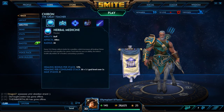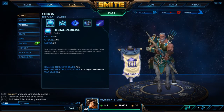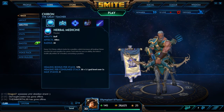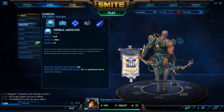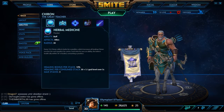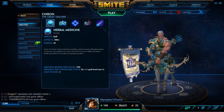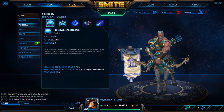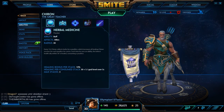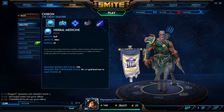Starting with his abilities — just like every other god in Smite he has a passive, three abilities, and an ultimate. His passive is called Herbal Medicine, which says every 12 seconds Chiron collects herbs called Apologous, which increases all healing Chiron receives. For each Apologous he carries, each time he uses an ability the lowest health ally within 30 feet will consume an Apologous. This also affects himself, so if he's low on health and uses an ability he'll gain health from that, which is really nice.